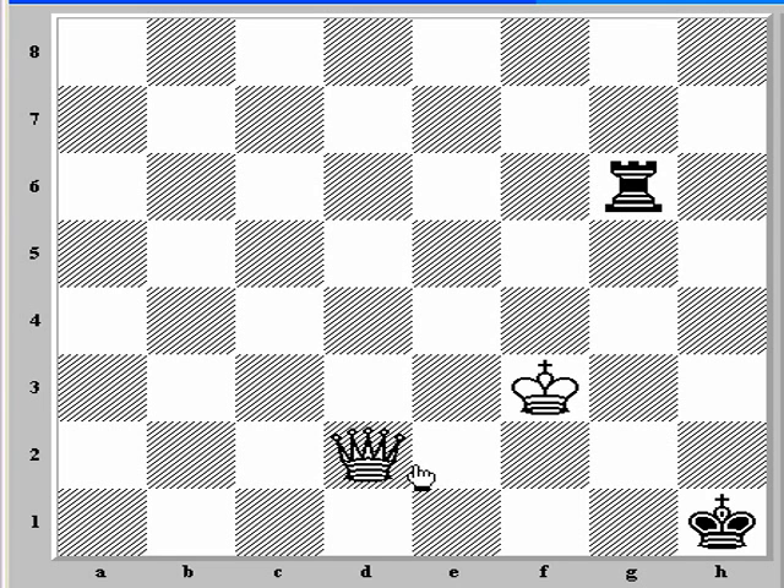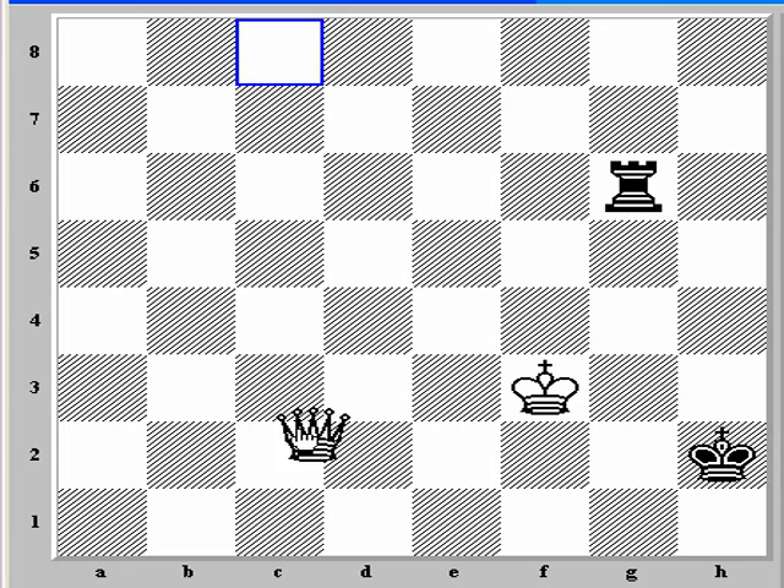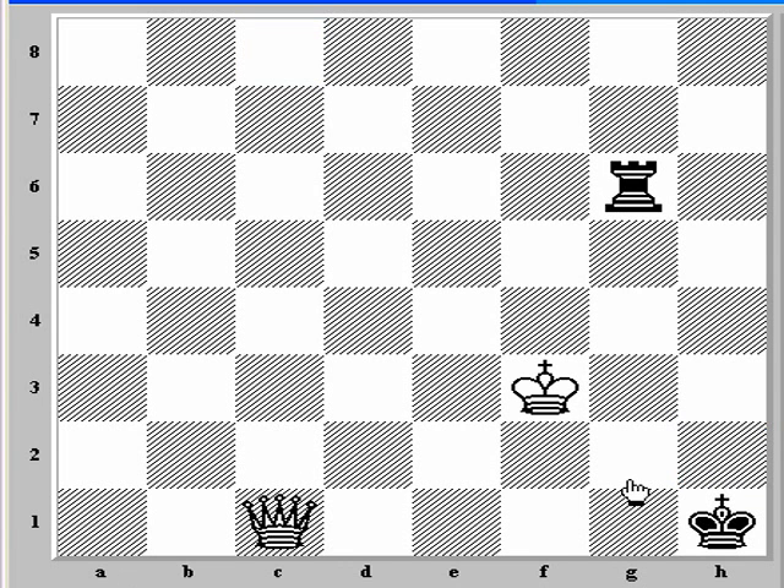For rook g6, we come up with a way to check and pick up the rook. We play queen c1. Now if the rook comes back to g1, queen h6 actually turns out to be mate. So he can't interpose with the rook after we check here. With rook g6, queen c1 — he can't interpose with the rook because of the mate, and that's a common theme: exploiting these diagonals. So the king has to come to h2. Now we fork and pick up the rook with queen c2. The rook can't interpose because we take it, king moves, we take the rook.